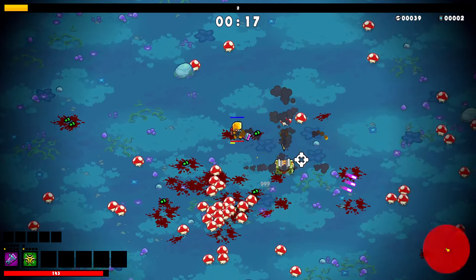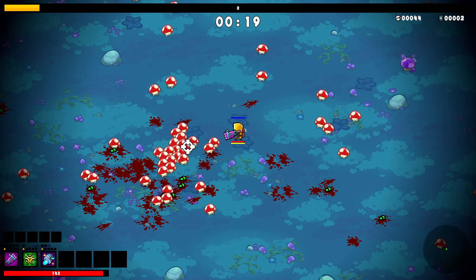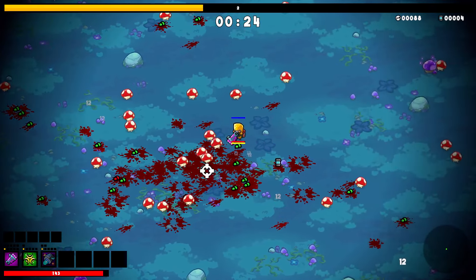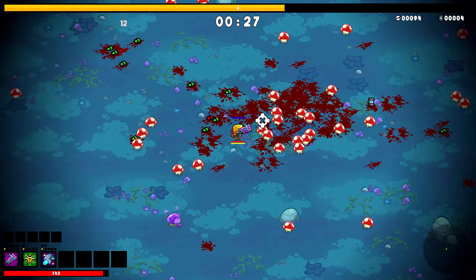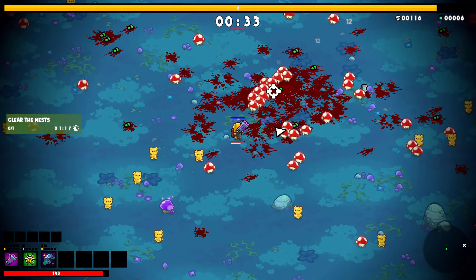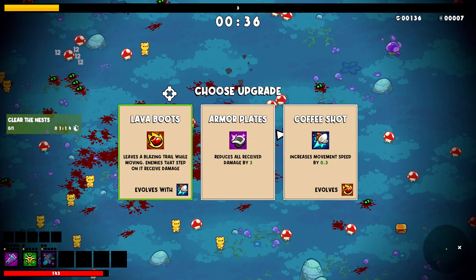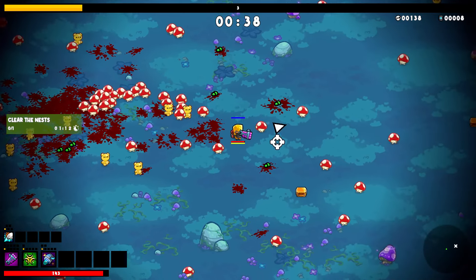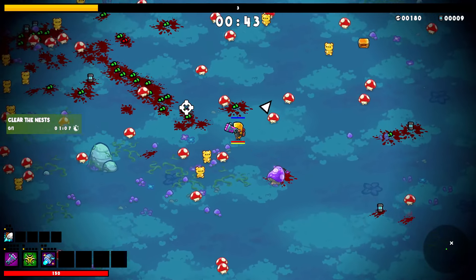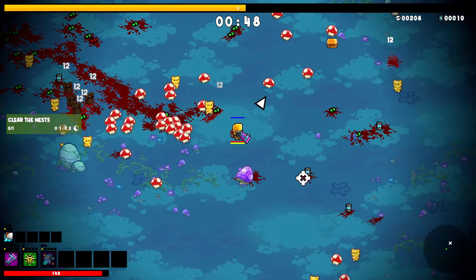The game doesn't do anything really that you haven't seen a billion times already, but I do think the upgrade system works in a pretty cool way. When you collect enough of the green giblets to upgrade your character, a crate falls from the sky which you then run over to get your upgrade. The cool thing about the crate falling is it occasionally will drop on enemies, and I think that's really cool.